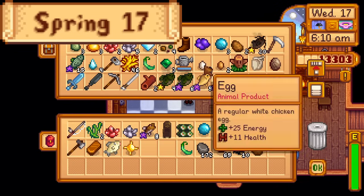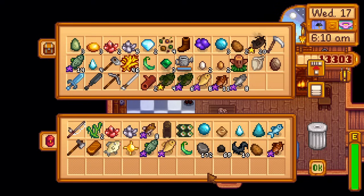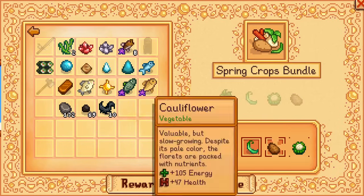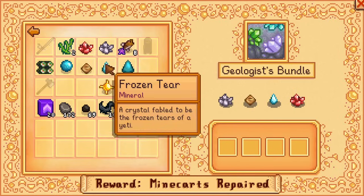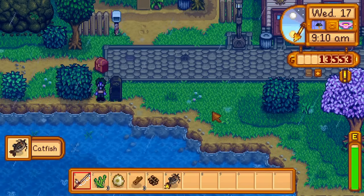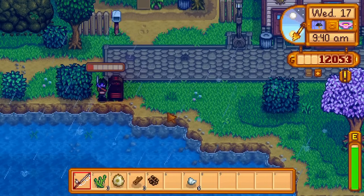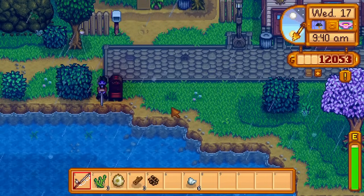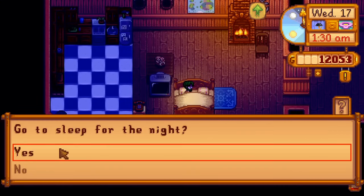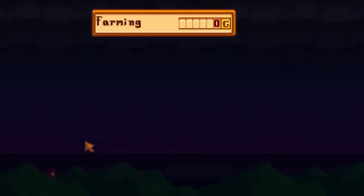Day 17 of spring. I start by retrieving 17 items for bundles from my fridge to reduce the number of items there. I pet the animals, then submit these items, completing the spring crops bundle, the geologist's bundle, and the adventurer's bundle. I fish at the river until I get a catfish, stick it in the smoker, buy a cow from Marnie named Mui, then spend the rest of the night fishing while smoking catfish. I also get 2 dinosaur eggs today. After going to bed, I get level 10 fishing, picking the angler profession for better fish sale prices.